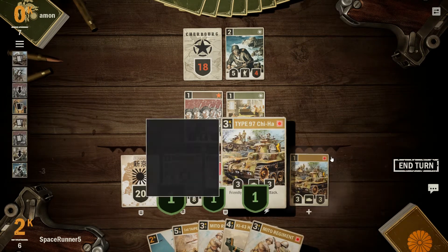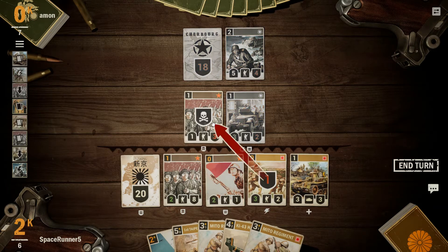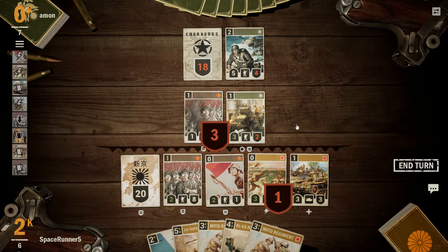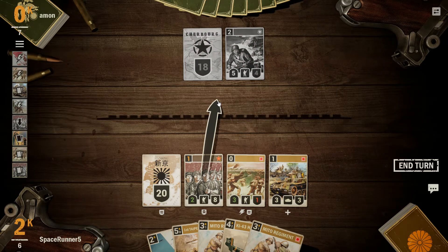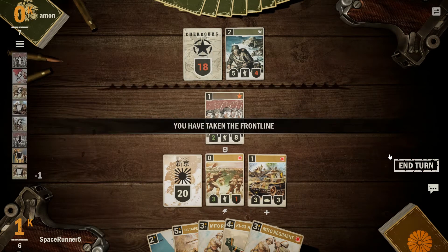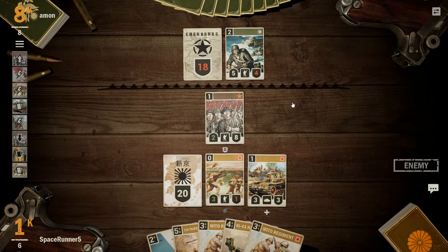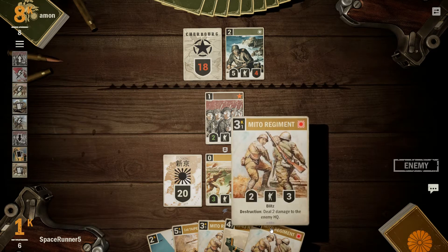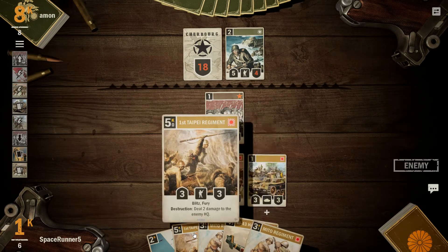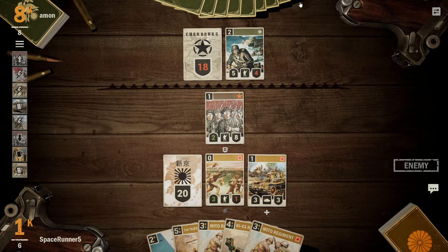Drop the Chi-Ha down — buffs up everyone. Go ahead and trade there and there, so that'll clear up the front. You can obviously walk forward and take the front itself, which I don't think we actually want to do at the moment. Then again, he might have a Sherman, in which case he'll get card draw, so I don't want him to develop that much. I'll take the five damage on this guy. We still have Target Acquired in case he drops something really big.